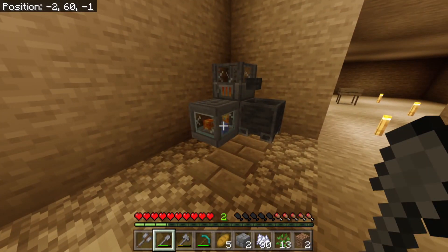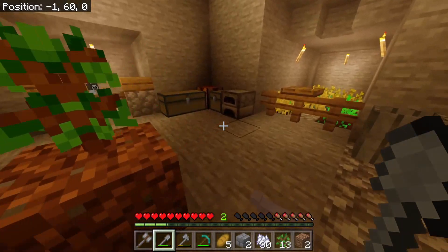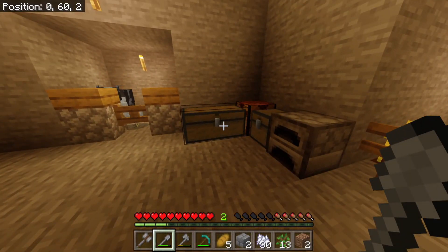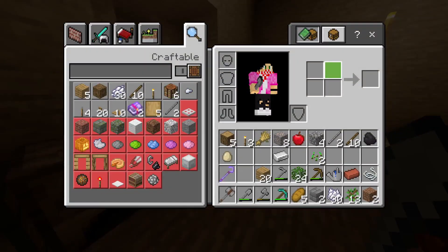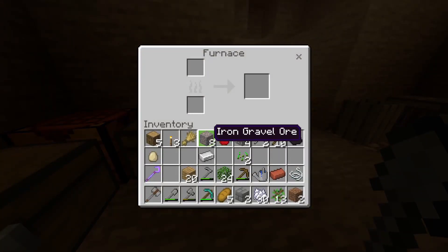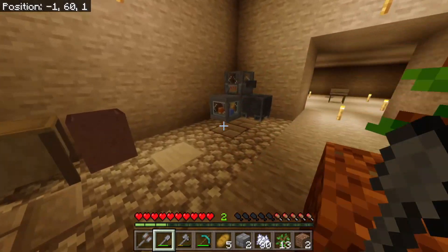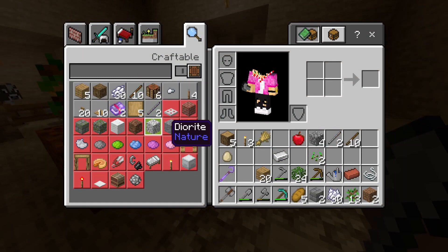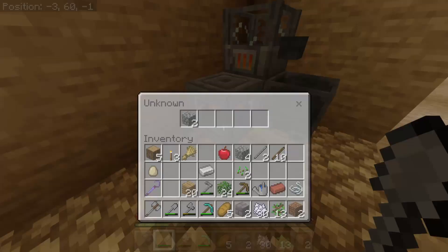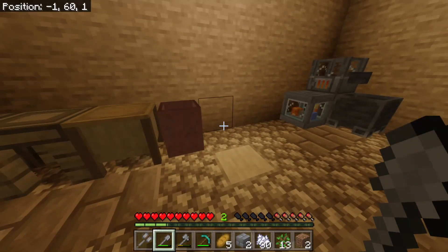One thing we found out about the cobblestone generator is that you can actually upgrade it by using an iron block, then a gold block, then emerald, diamond block, etc., all the way up to an amethyst block. I have enough iron ore to upgrade it, and this extra piece will make a block — we can see how it looks. It's been giving me cobblestone and doing its job.